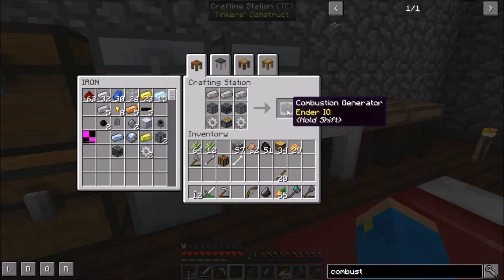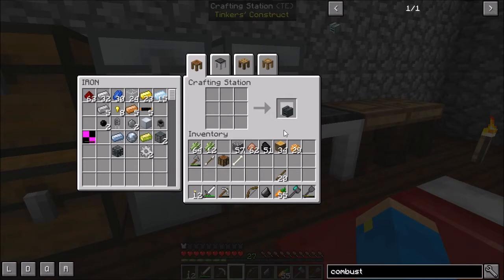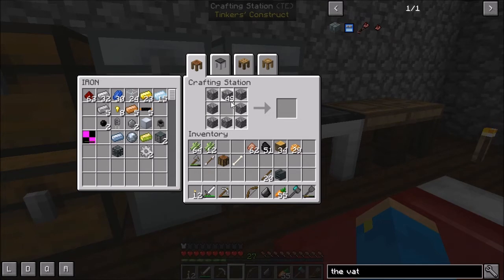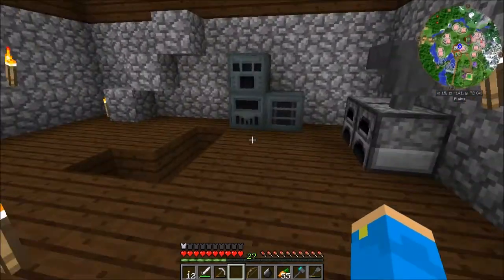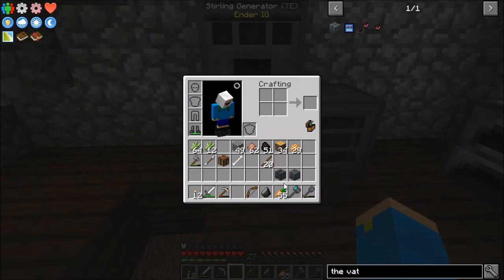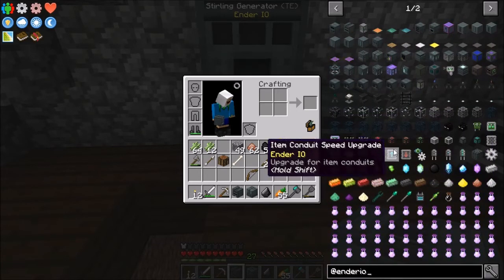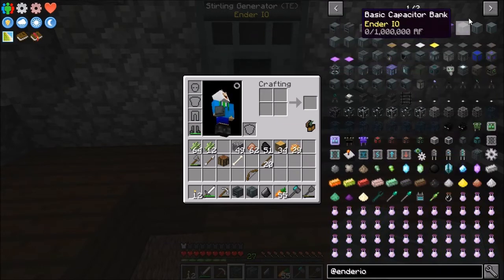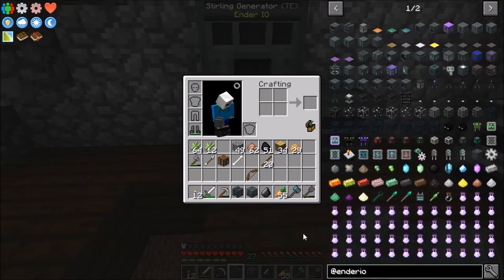Here's the combustion generator — pretty easy. This is what will burn the fuel. And here's the vat — this is what will generate the fuel for us. So we have everything but a furnace. We need to make a furnace real quick, grab the vat — excellent. Now we pretty much have everything except potatoes; we'll mess with that later. I think we might need some sort of fluid conduit, which takes conduit binders and Ender.io glass.